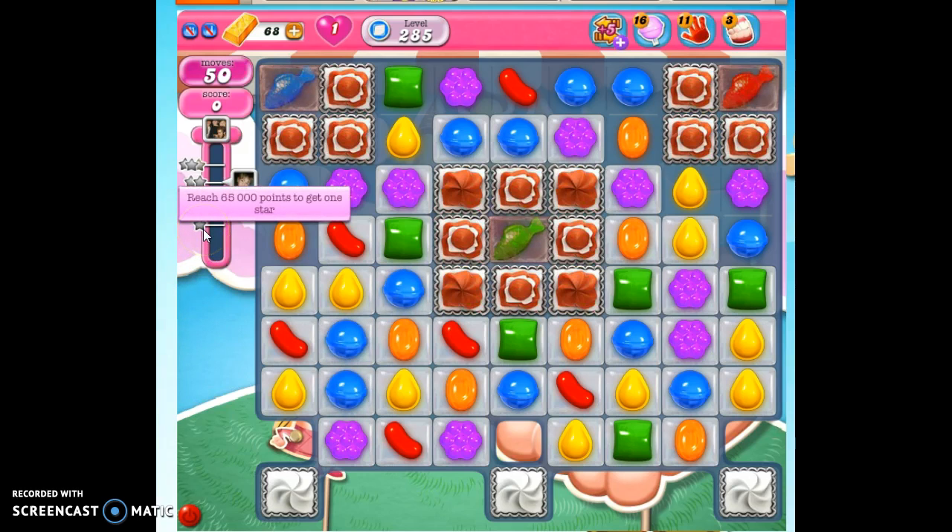In 50 moves, we have to obtain 65,000 points to get one star. Don't worry about the points — we'll get the points because we also have to clear the board of all of these jelly, including the jelly that's hiding under frosting. Look down here in these little isolated pockets. So it's going to be tricky, but we've got some friends to help us.